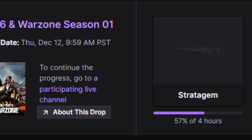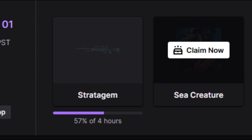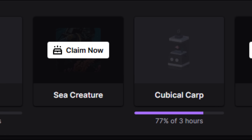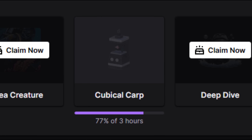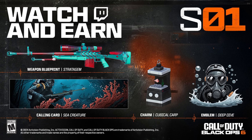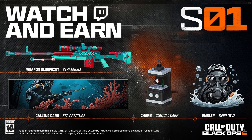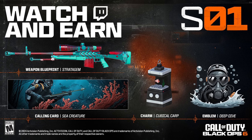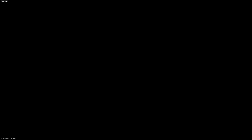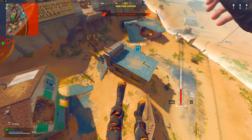The next set of rewards are the free viewership rewards. These are available until December 12th, so you have a limited couple of weeks before they go away. All you have to do is connect your Twitch to your Activision account, watch anyone streaming Call of Duty Black Ops 6 or Warzone for four hours, and you'll get rewards including a new weapon blueprint, a calling card, a charm, and an emblem. This was added when the Season One update went live, but they don't announce it well, so many people may have missed it.